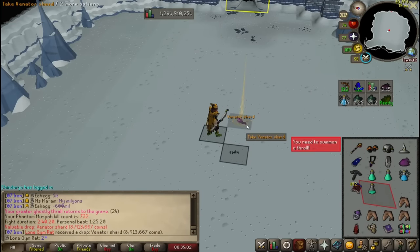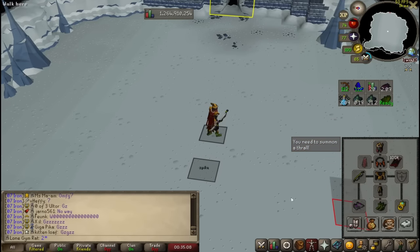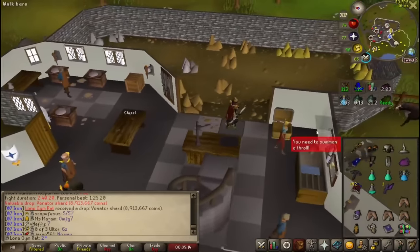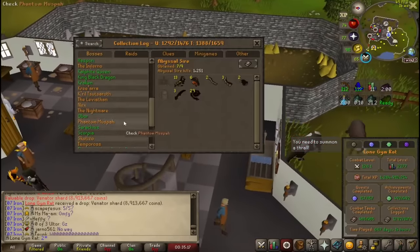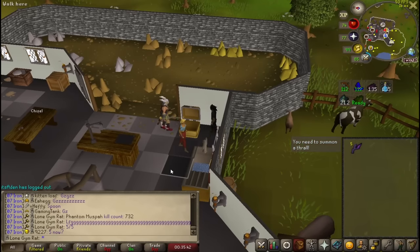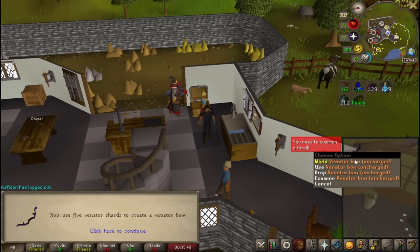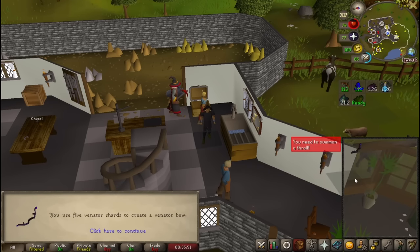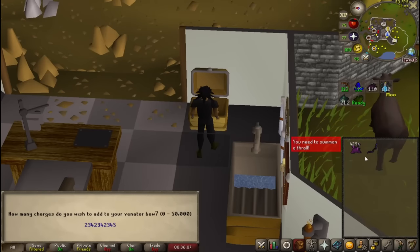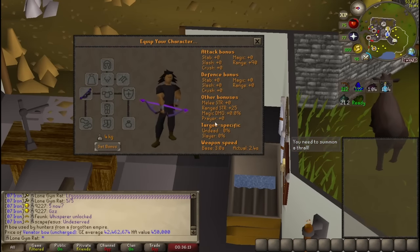We just finished it! I was telling myself I would full send this until I got it, and we just got it — we're done! Fuck the Muspa, never again. How does this work? Combine? Yes! It's over — all the shards in there, let's go! It's done. Let's go!